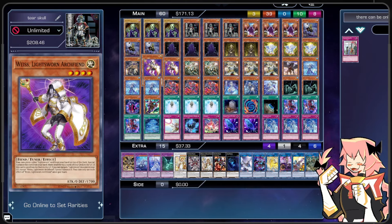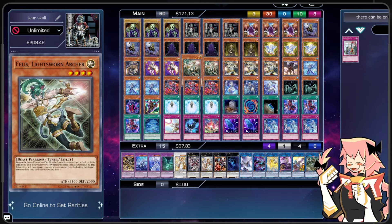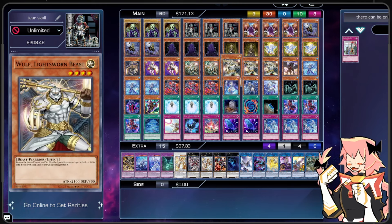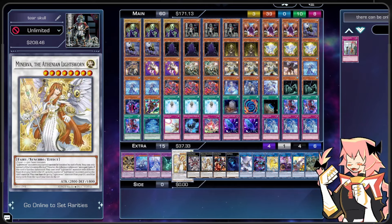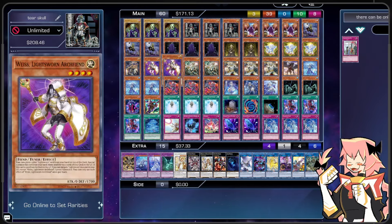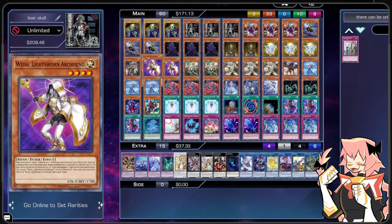We're on double Weiss, Lightsworn Archfiend — this one's new. We can place one other Lightsworn card from our hand on top of the deck, special summon this card from hand, and then mill the top two cards of our deck. This means our bricks with Wolf or Fellis have gotten a lot better — we can go into Minerva because we stack the Wolf, mill it with Weiss's special summon, and then with a level four tuner plus level four non-tuner, we click a rank eight. Weiss is an incredibly strong card, but since this isn't a pure Tier strategy, I'm only running two copies.